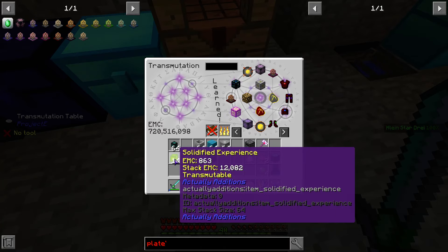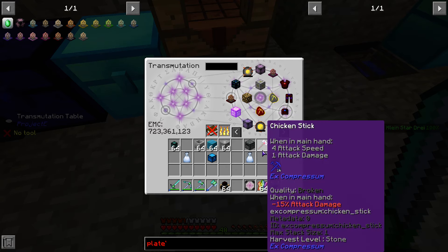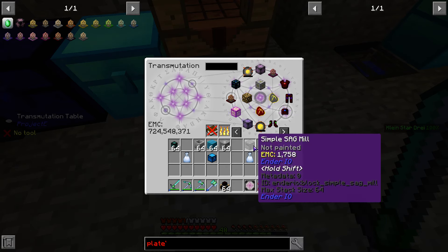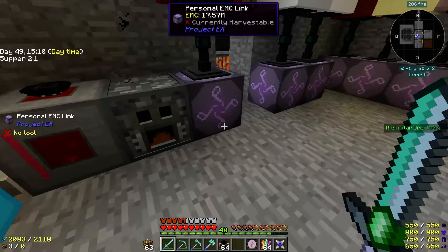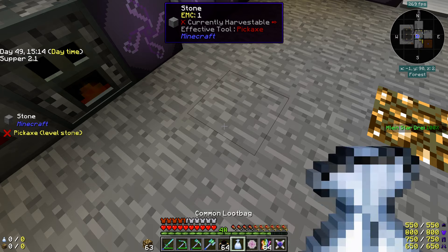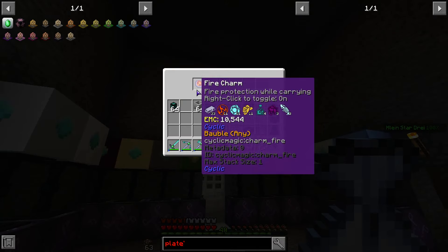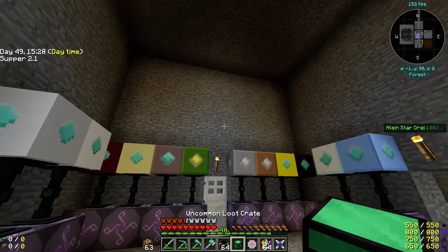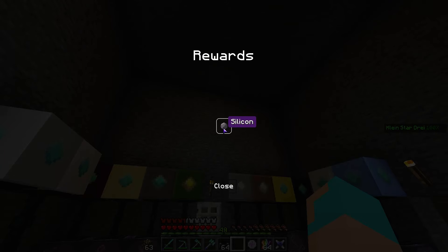That and that can go in there. Purple dye, light blue dye, ink sacs, solidified experience, slime balls that aren't doing me any good. Let's see what's in the loot bags and chests — shulker, and a music box, and fire charm. In the uncommon is some sheep bait and slime boots, and some silicone.